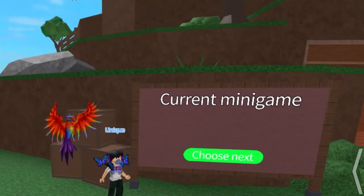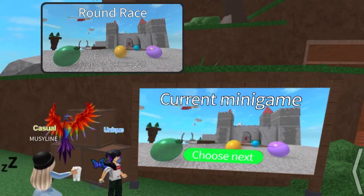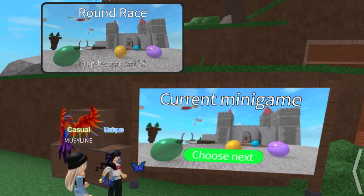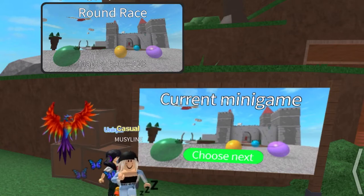Hey everybody, it's me, Dora, back into another episode of Epic Minigames Minigame Guide. Today's minigame will be called Round Race. We'll be doing this map because this is literally the only map and it's completely different from Downhill Rolls, so you guys should stick around and check what this is about.